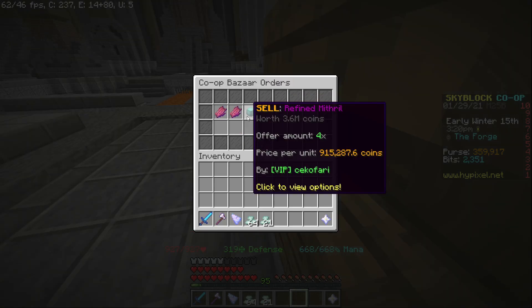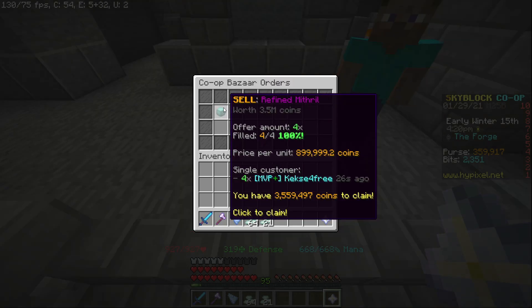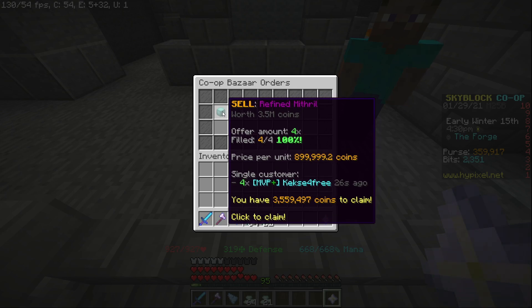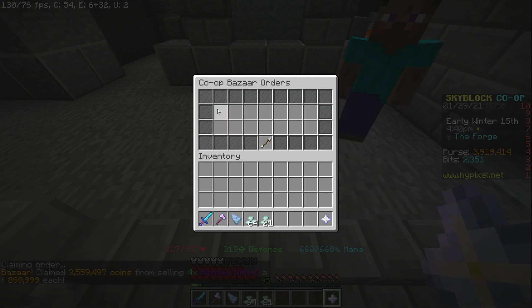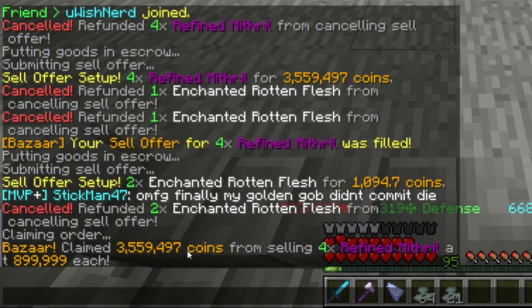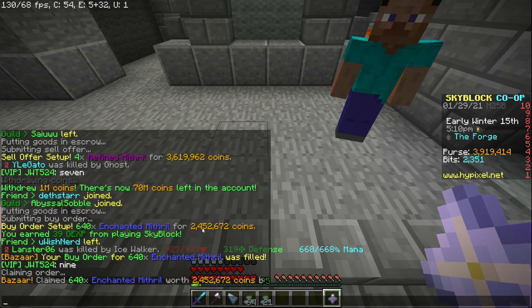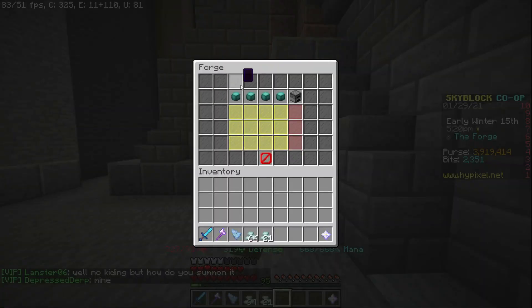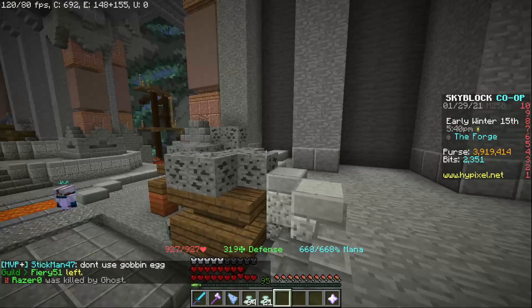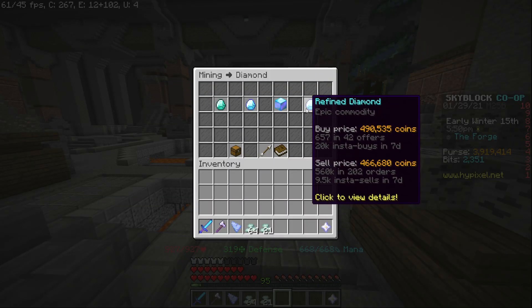Once these are done I'll collect them and sell them on the bazaar. I already have four refined mithril from a previous forge — I sold this one at 899 coins per piece. Prices are pretty high right now, but even if they drop it will still be a decent amount. Collecting this gives 3.5 mil, whereas we only paid 2.4 mil for the mithril — that's 1.1 mil profit from literally doing nothing but using the forge.